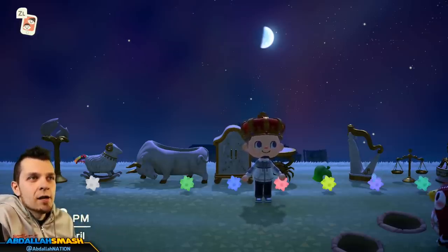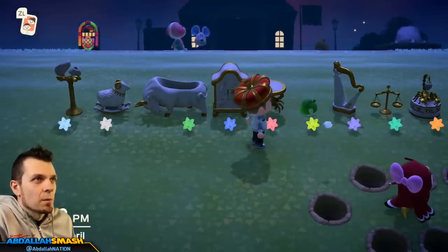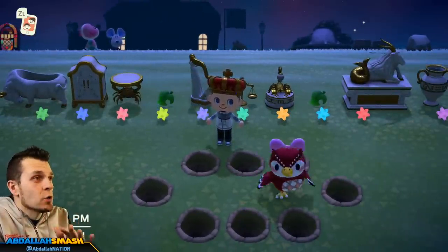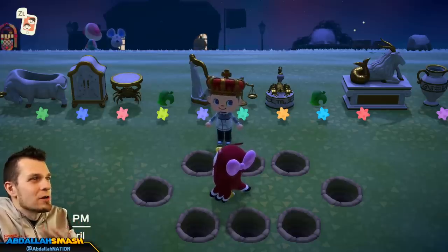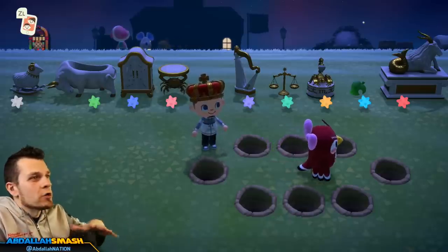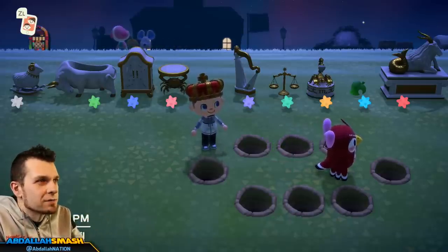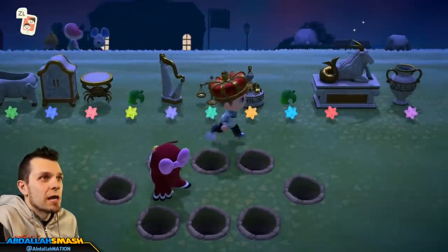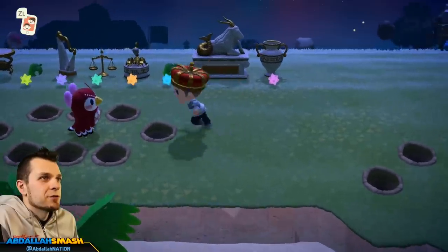You may be wondering how to get the DIY recipes for all of these items — that's where Celeste comes in. Celeste is going to randomly show up in your town after around 8 or 9 p.m. She'll just be wandering around. I've got her positioned over here so she doesn't wander too far during the tutorial. Let's jump in and show you guys what happens when you talk to her.